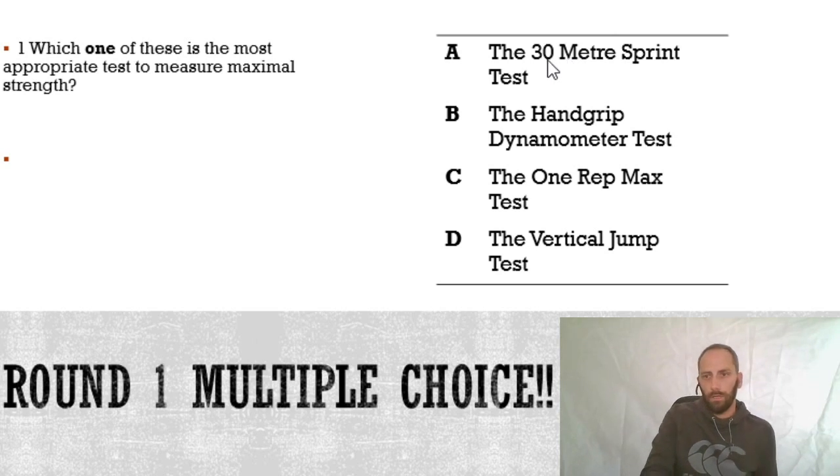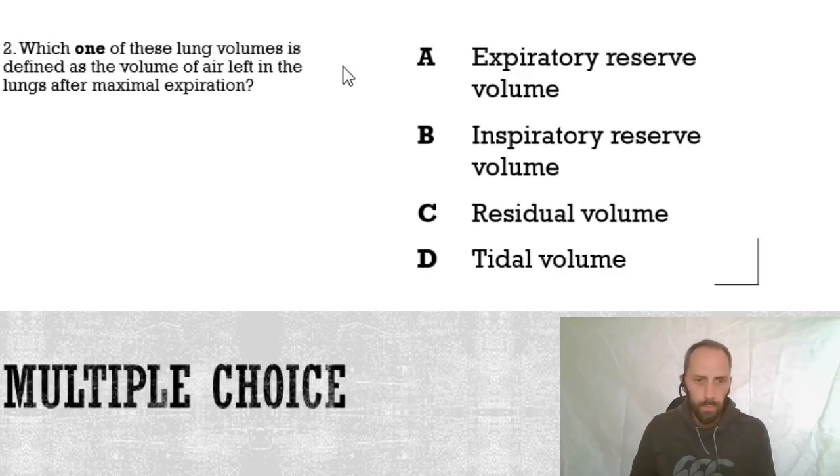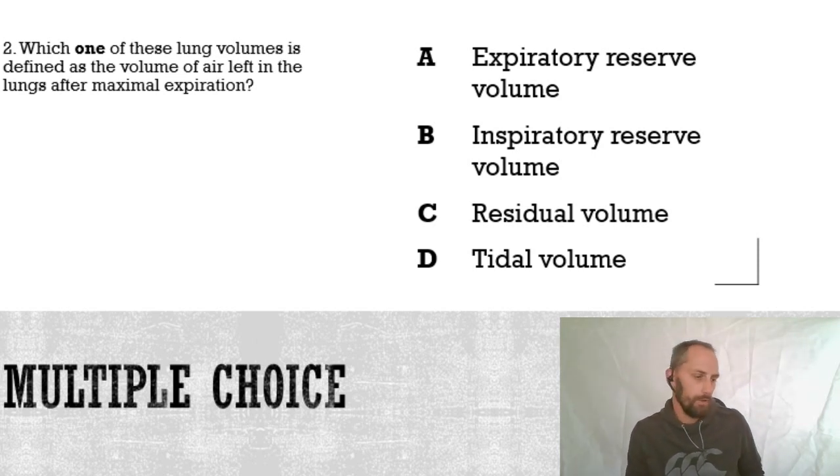Question two: which one of these lung volumes is defined as the volume of air left in the lungs after maximal expiration? Is it A, expiratory reserve volume; B, inspiratory reserve volume; C, residual volume; or D, tidal volume? There are lots of different volumes you're going to need to know in your GCSE PE exam.